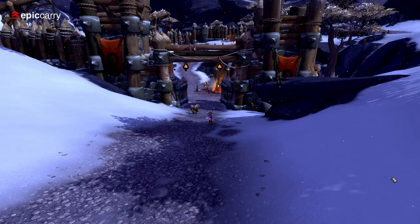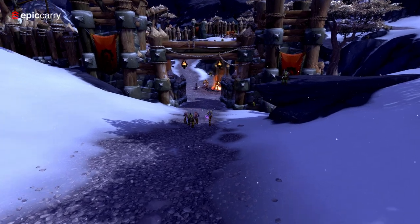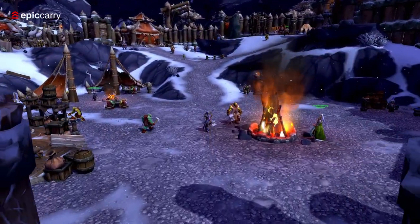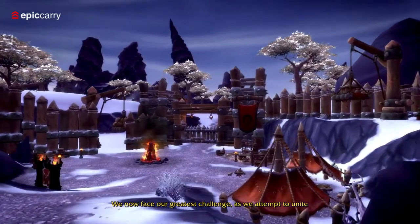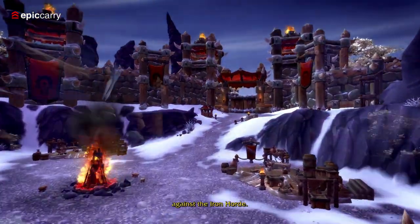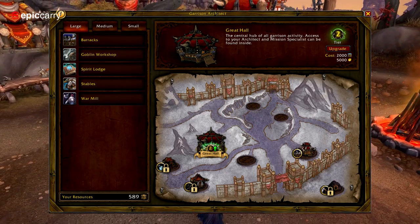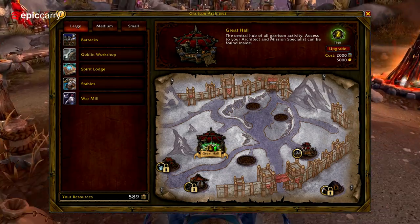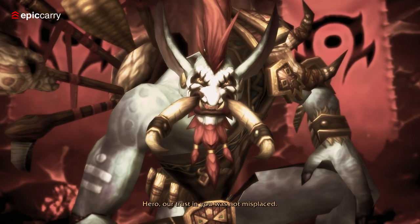Level up your Draenor garrison to level 2 by making your way to your town hall and interacting with the architect table. Locate your town hall in the list of buildings and click on the upgrade button. Keep in mind that upgrading your garrison to level 2 will cost 200 garrison resources and 100 gold. To upgrade your garrison to level 3, you'll need 2,000 garrison resources and 5,000 gold. Once gathered, head to your garrison command table and select the option to upgrade.